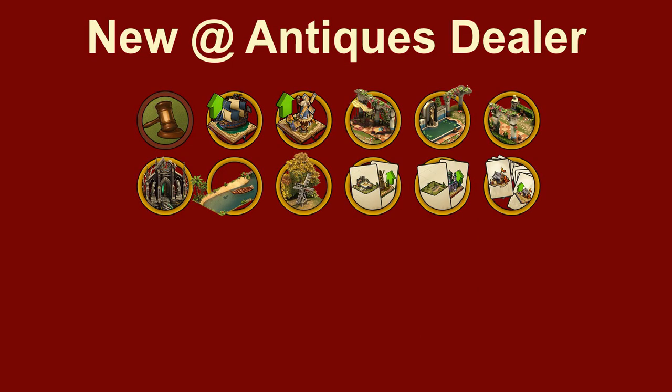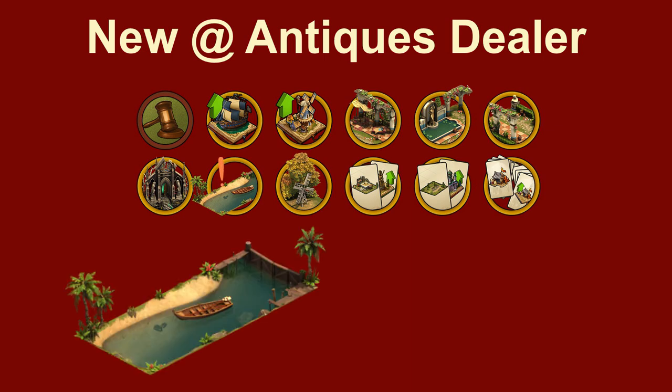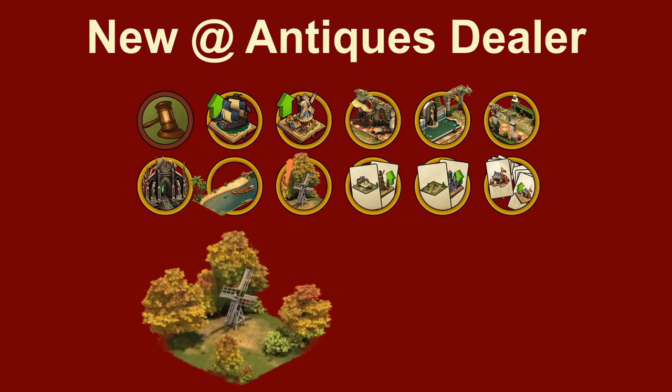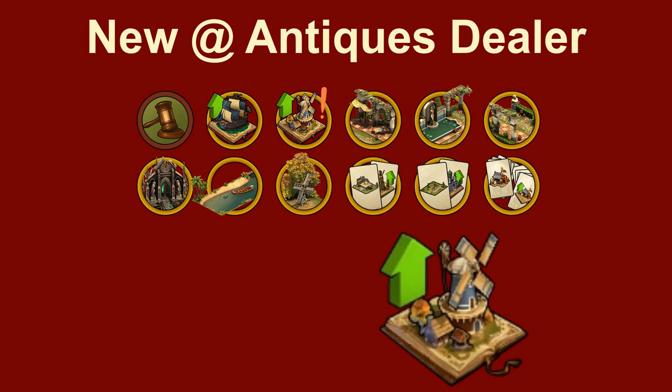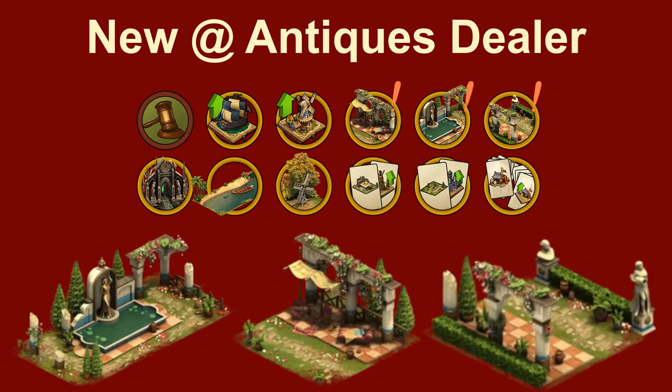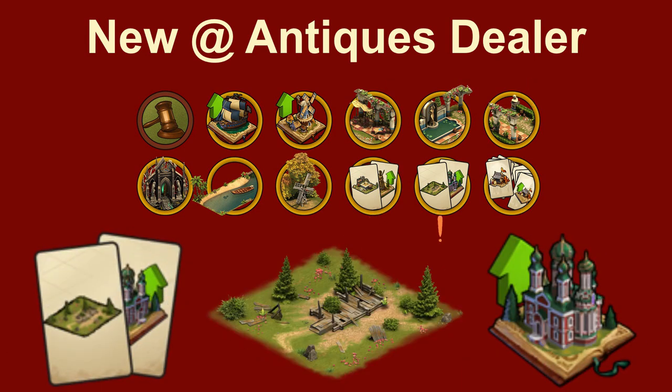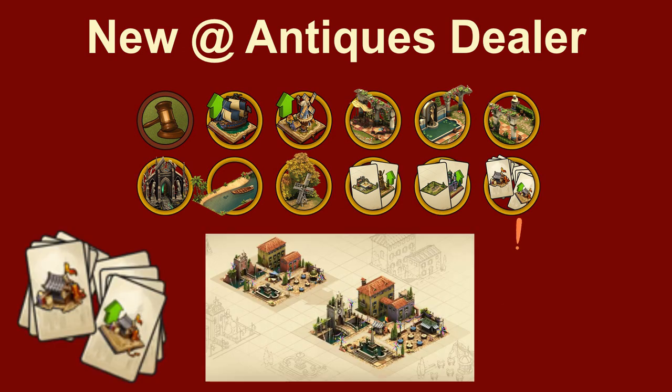The new items available at the Antiques Dealer include: the ship level 1, the ship upgrade kit, fall mill level 1, fall mill upgrade kit, three buildings of the classical garden set, the colossus statue selection kit, the winter spire selection kit, and the piazza selection kit.